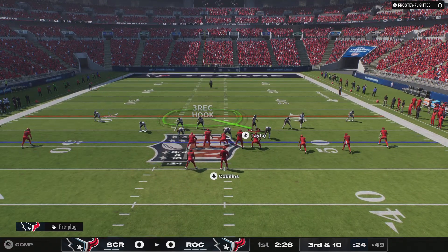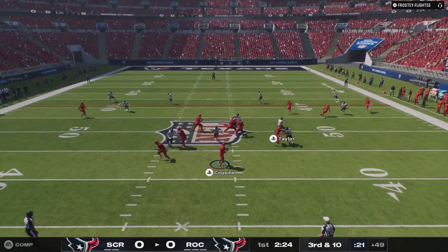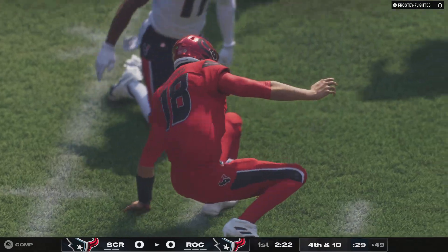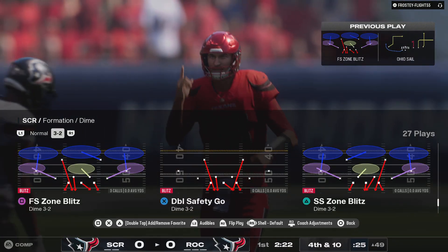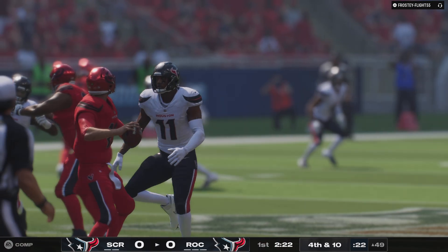And your quarterback enough time to find and hit him with the throw. Well, that's not what he had. The O-line couldn't hold up, and it forces the incompletion. Just got it away before the hit, but it doesn't matter — it's incomplete. Fourth down coming up. His first target doesn't lead to his first catch, so that brings up fourth and long.